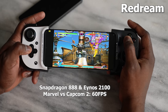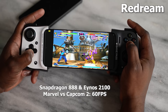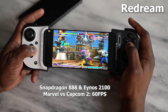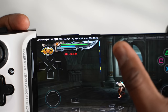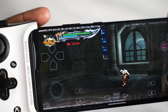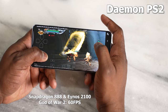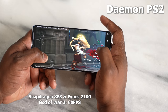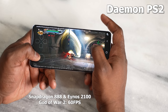When it comes to emulators, some of you asked about differences between Snapdragon and Exynos. We tried two: Redream and PS2 emulation. With Redream, both ran at 60 FPS. Playing God of War 2 via PS2 emulation, both the Snapdragon and Exynos also ran at 60 FPS and played well. I used touchscreen on the Snapdragon and my Razer Kishi on the Exynos, but either way — both hit 60 FPS. Solid emulator performance on both devices.